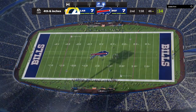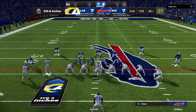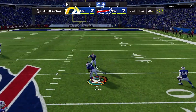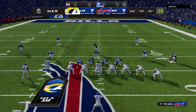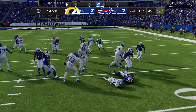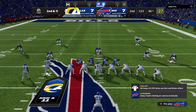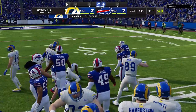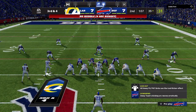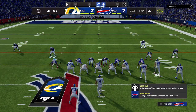I'm not going to come out in a dime on fourth and inches, so I go with a cover four quarters, pinching the box and bringing the safeties down. He dots me up — I don't know what to say there. He scored against a cover four quarters; it seems like he knows the crossing routes are the way to go. I'm stuck in it now because he's running hurry-up. All I can really do is pinch my defensive line and spread my linebackers so the safeties can fill, but I'm just not getting the hit sticks done.